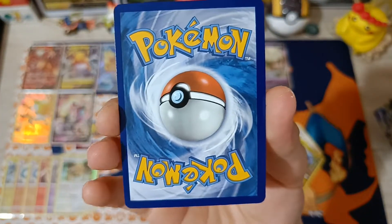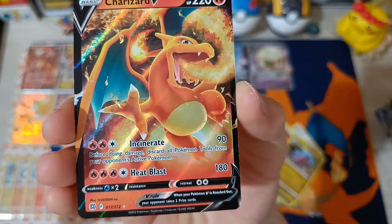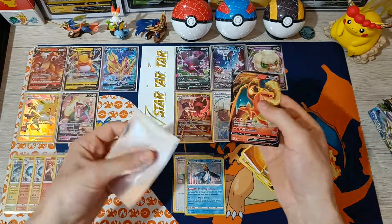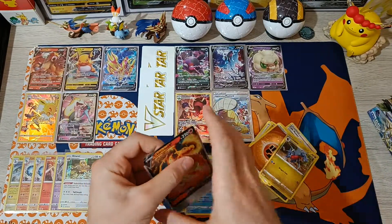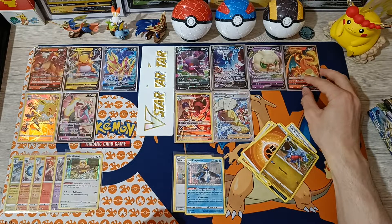It's a little off-center like I said, but oh boy, look at that! Wowee — our first Charizard has been pulled! There you go. Let's continue.